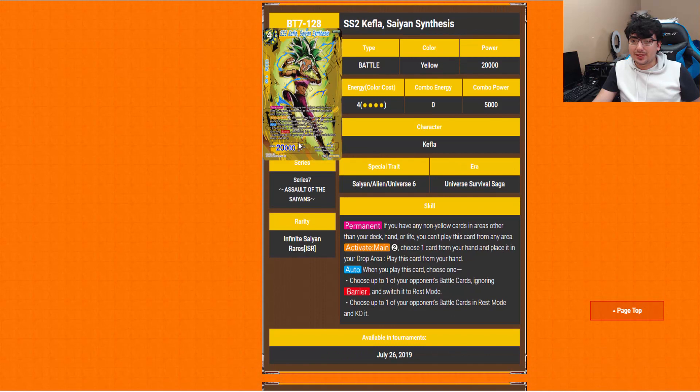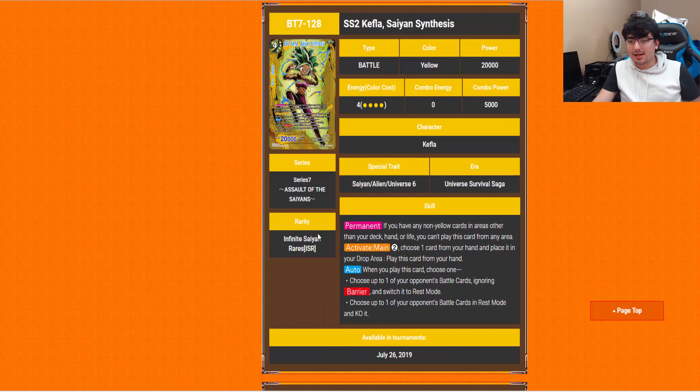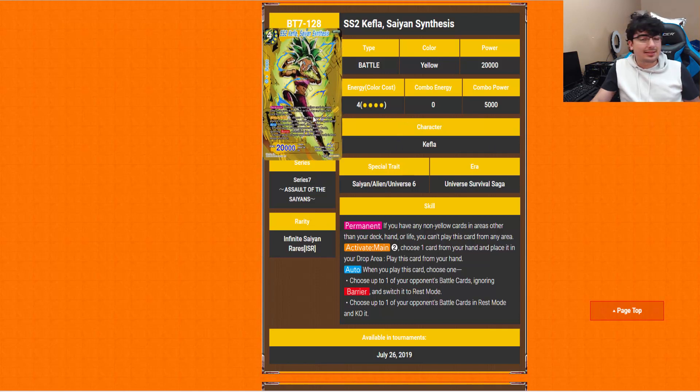Super Saiyan 2 Kefla Saiyan Synthesis is a 4-drop yellow. Activate Main cost 2: choose one card from your hand, place it in the drop area, and play this card from your hand. The auto: when you play this card, choose one — either choose up to one of your opponent's battle cards ignoring barrier and switch it to rest mode, or choose up to one of your opponent's battle cards in rest mode and KO it. To me this is the easiest one to play and the quickest of all the campaign rares to get out — and arguably it can do the most damage the most quickly.